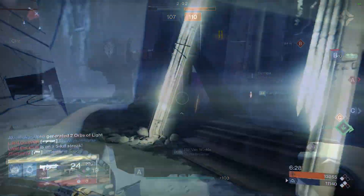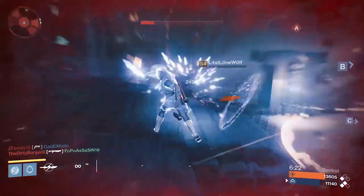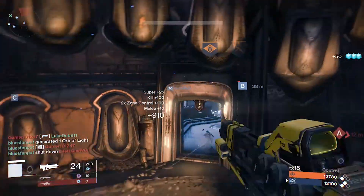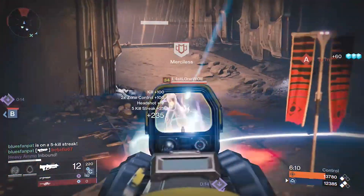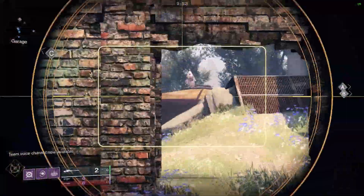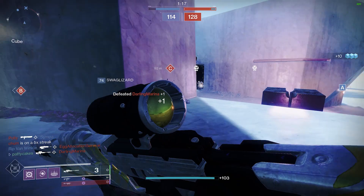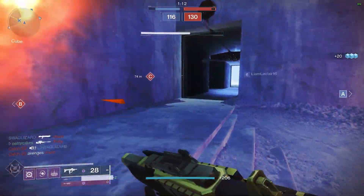A lot of Destiny 1 players will remember the Blink shotgun playstyle — something that kind of died in Destiny 2 for a couple of reasons. One of the big things was the readying time of your weapons after finishing a Blink. In Destiny 1 you could essentially Blink right into someone and shotgun them immediately, but in Destiny 2 they introduced a significant delay between blinking and firing. Astrocyte doesn't make that perfect, but it helps quite a bit, supporting a more aggressive style without as many downsides.